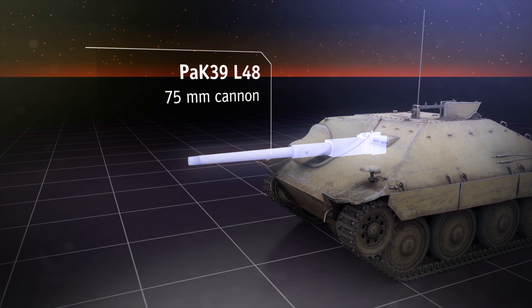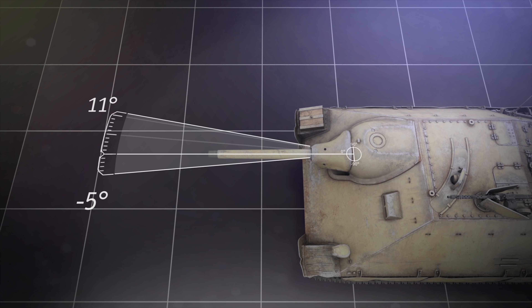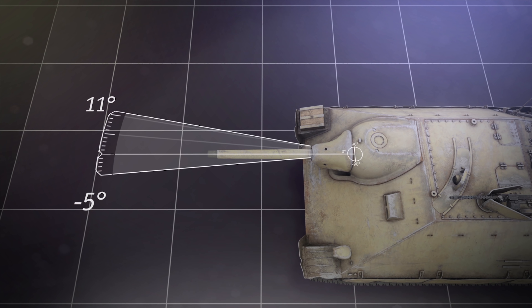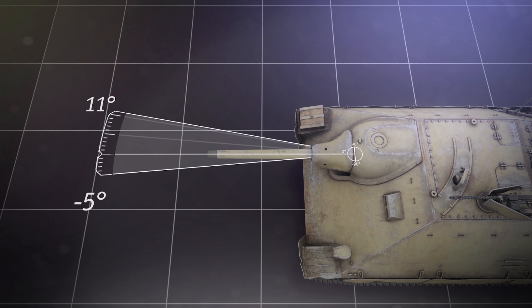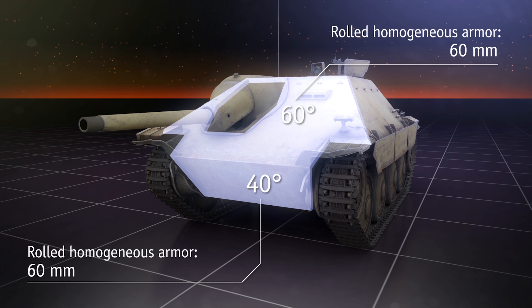The Jagdpanzer 38T is a sneaky German tank destroyer built on the chassis of the Czechoslovak Panzer 38T light tank. It sits at BR 4.3. Many know this vehicle under a different name — the Hetzer — which means an instigator or a firebrand. Very fitting for a vehicle that was built for ambushes and surprise attacks.